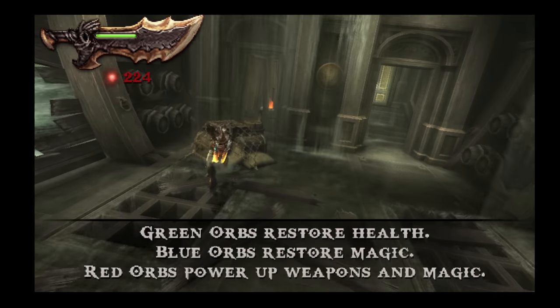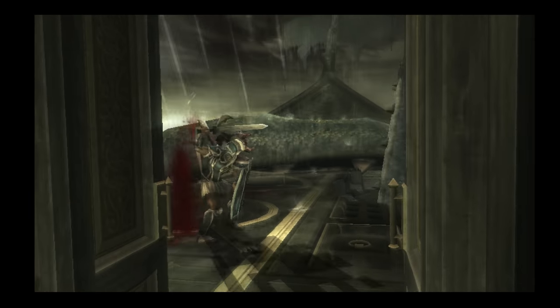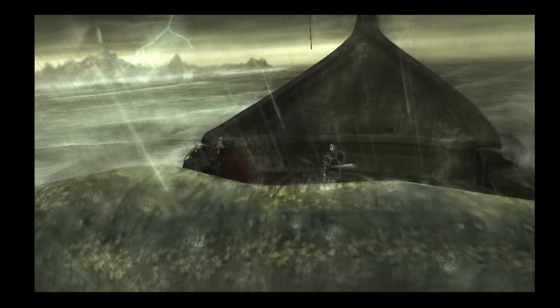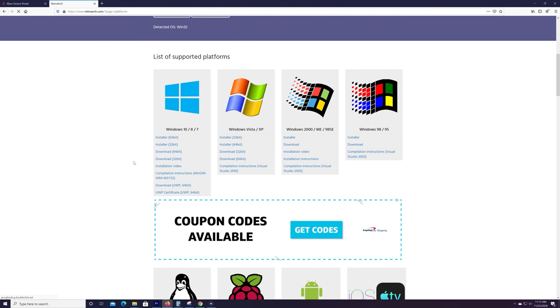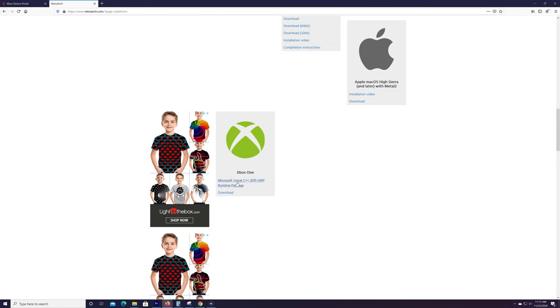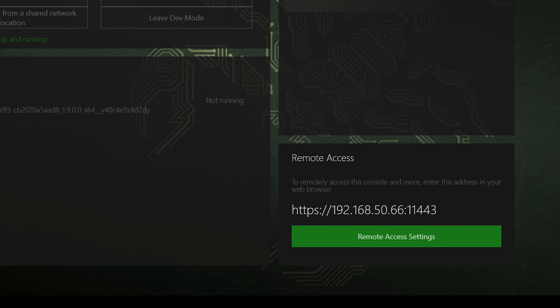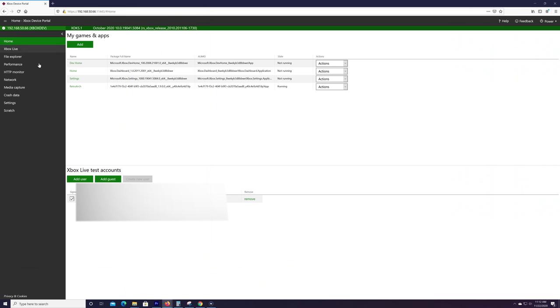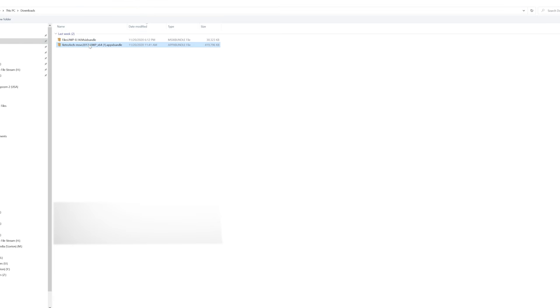But with that said, there are some UWP-built emulators that run on the Xbox One and indeed the Xbox Series X and Series S, which we can install and run thanks to backward compatibility. The only emulator that you'll need to download and install is RetroArch. There is a specific Xbox One UWP app that we can download from the website. This will run under backward compatibility on the Series S. To install it, you will need to take note of the HTTP address on the Xbox One dev mode that has been set up for you. Simply enter the URL into your web browser, which should bring up the Xbox device portal. From here, click on Add in My Games and Apps, select the RetroArch Xbox UWP, press Next, and then Start to Install.